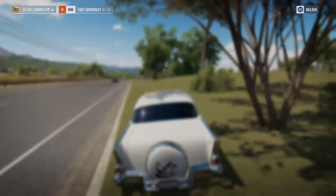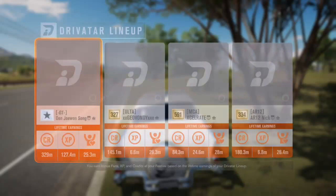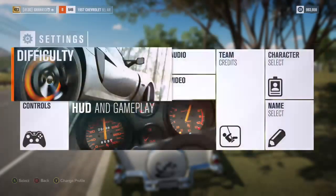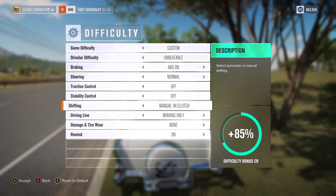I also did a more advanced version that takes into account perks from the skill shop on your progress screen. I included the lineup credit multiplier — for me that's a 75% credit and 33% XP boost, so you'd need to calculate your own. I also factored in difficulty and assists: I play with ABS on, steering normal, traction control, manual clutch, and braking only, giving me an 85% difficulty assist multiplier.